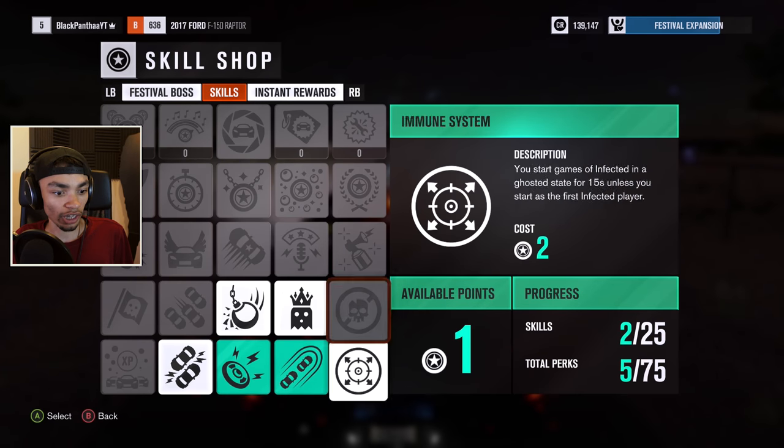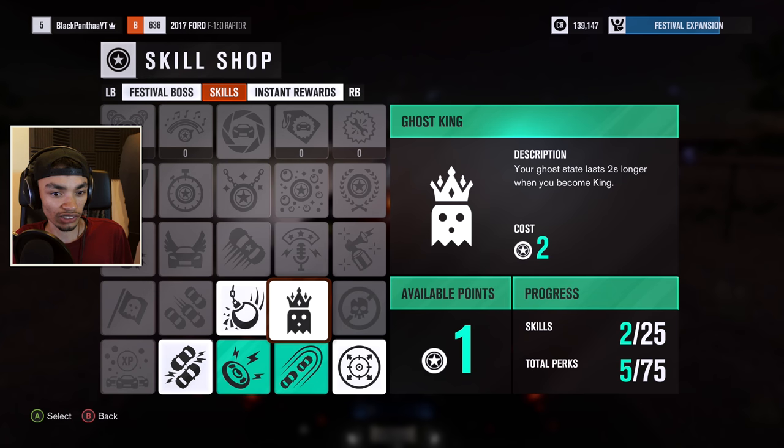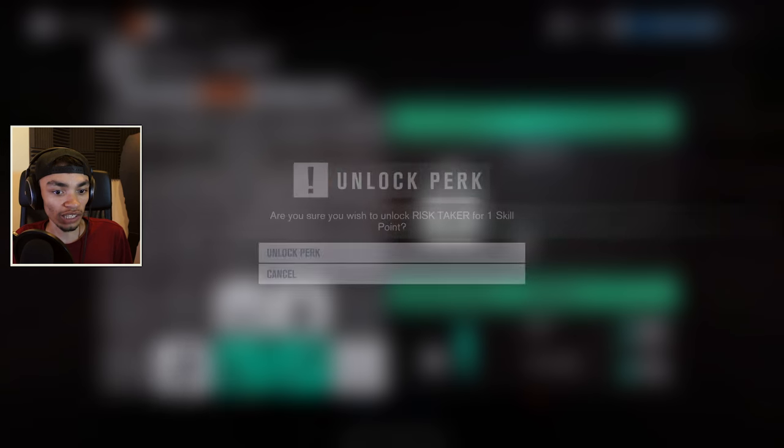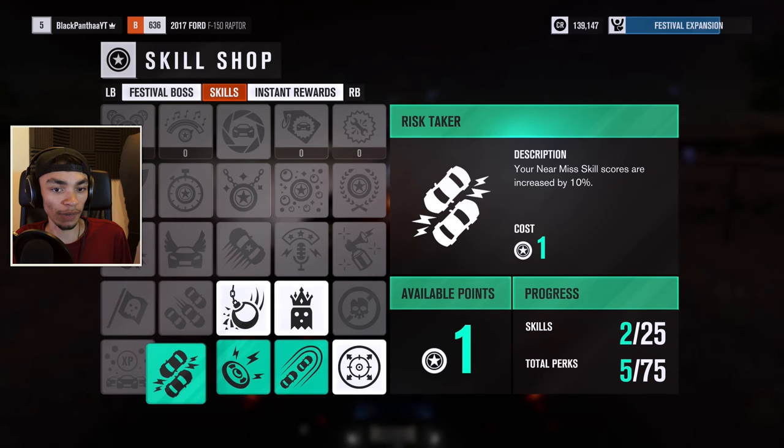On the skill tree we're gonna go and put on - what's this? You go steady. I don't have enough skill points for that perk, it costs two. Well let's just do that one - we'll unlock them all anyway eventually.